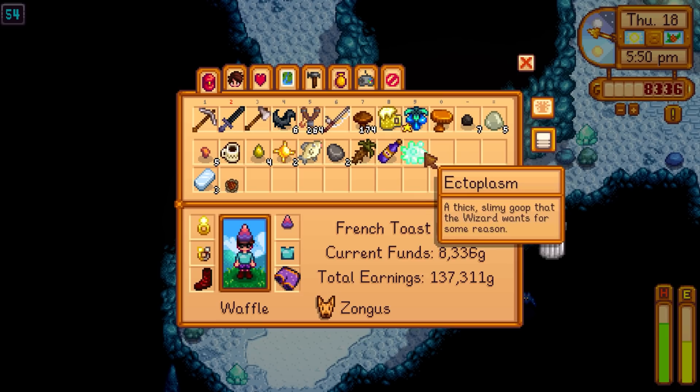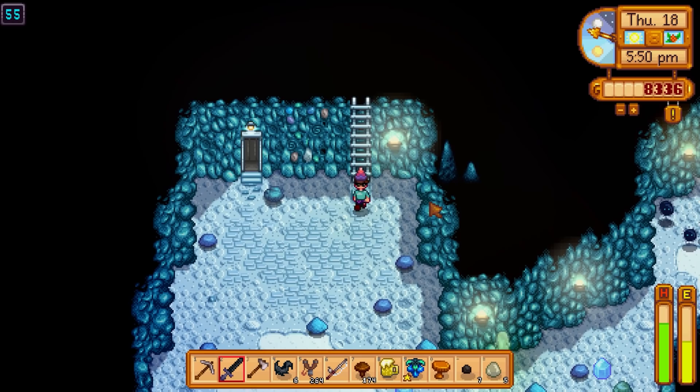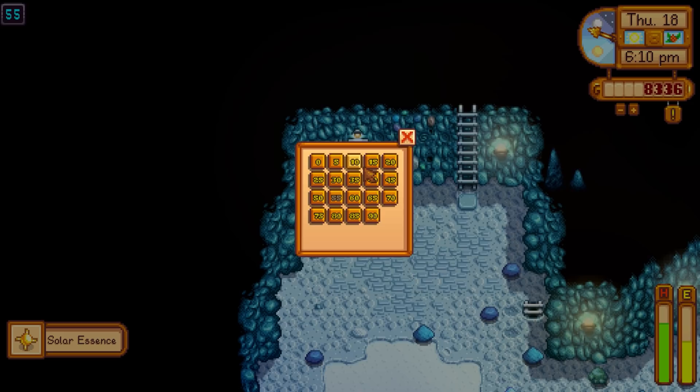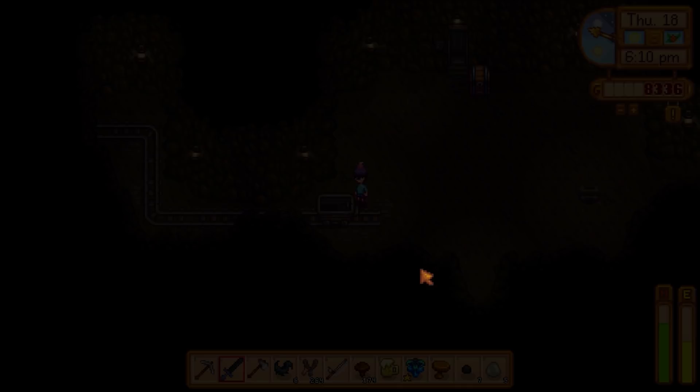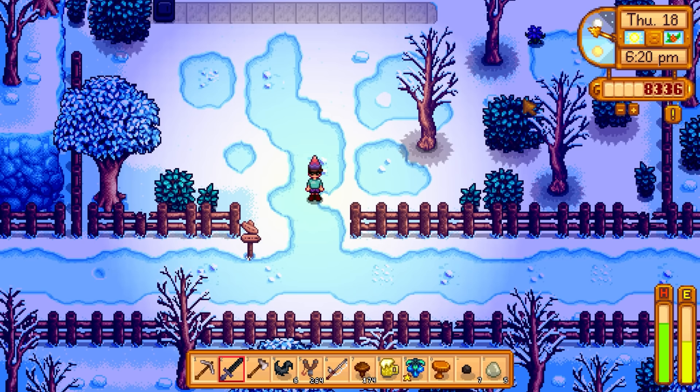Does the wizard close? Is he open 24/7? Also wondering if I can get multiple ectoplasms during this mission or if it limits you. Another ghost dropped a way down but I already have the ectoplasm. Going down to floor zero, heading home then south to the bus stop to go to the wizard and finish the curious substance quest.